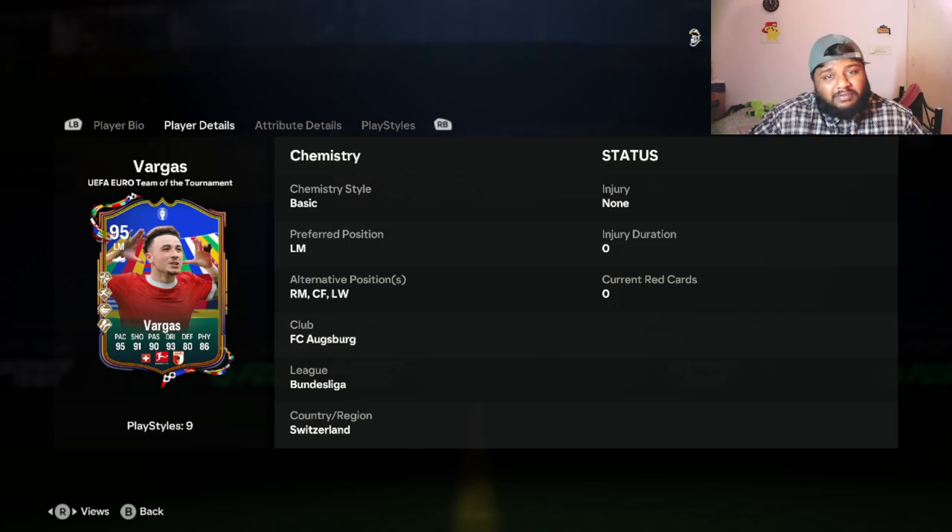This player is from Switzerland and plays for a team in the Bundesliga — FC Augsburg. He is a really good player. I've played with him in FC Mobile where he gets a left wing position as his main position, but in FC 24 he gets a left mid position — a 95 rated left mid card. You can also play him at left wing, right mid, and center forward.